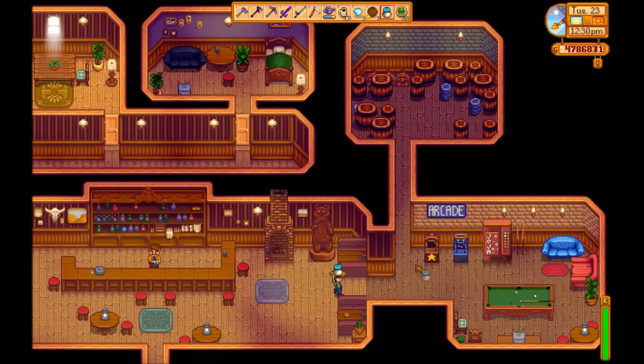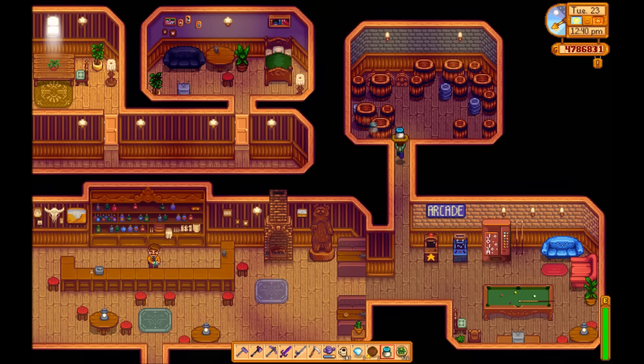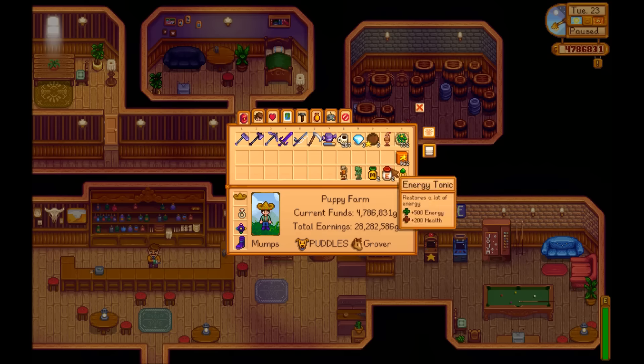Now the third hidden lockbox is in the saloon. It's up here behind these barrels, and if you present it with duck mayonnaise of all things, it gives you this statue — Pinky Lemon.